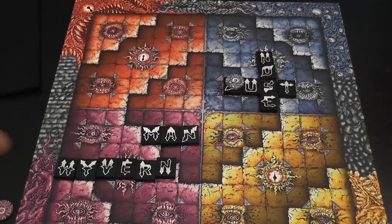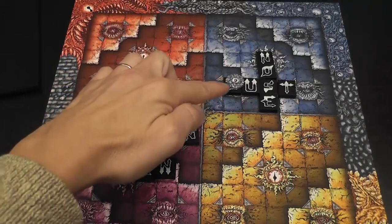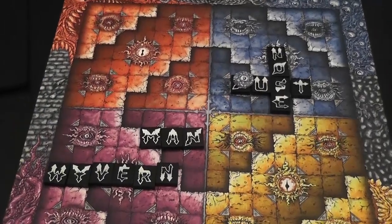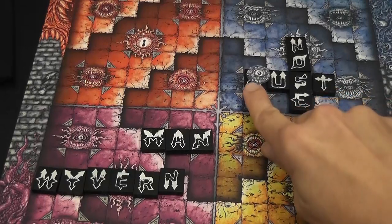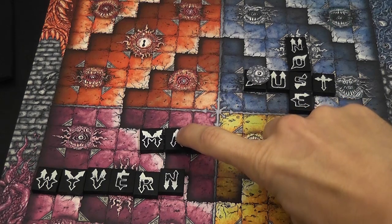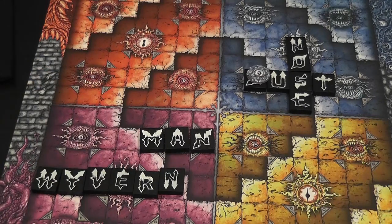Then you declare the attack. The range of the attack is the length of the word that you're using. So an attack from this word would have a range of four. The attack goes in the direction of the spike that you decide to use. Say I decide to use this spike — it goes in that direction. With a range of four: one, two, three — I would be able to destroy that letter there. And that's what it does.